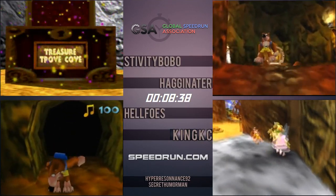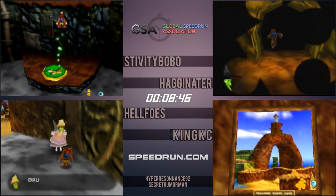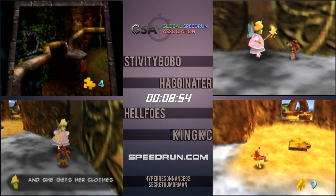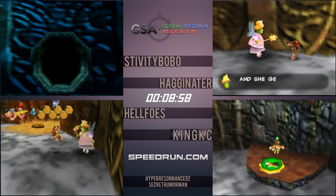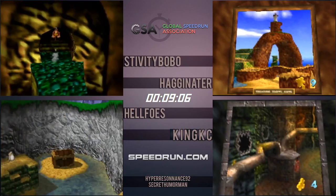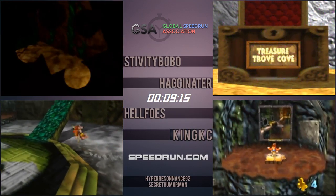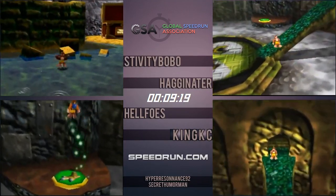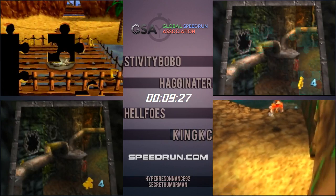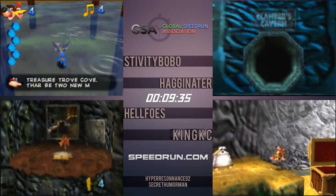Talking to Brentilda. For a long time, people used to run this game just praying they'd get the Grunty questions right at the end in Furnace Fun, because they're totally random for every file. Eventually a calculator came out where you can enter your questions and answers and it will tell you the most likely possible answer remaining. It eventually became more worth it for runners to actually get these Brentilda question answers. There are 256 patterns, and you could literally just lose your entire run from that at the end — so it's worth the 15 to 20 seconds to go out of the way for Brentilda rather than lose your run.